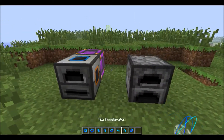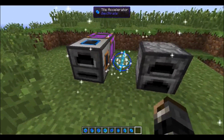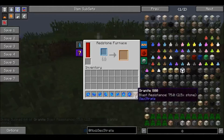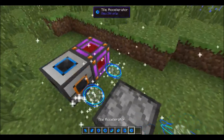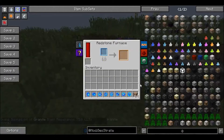Another point is that they only accelerate tile entities adjacent to them, so diagonals won't work. For example, if I throw this granite in this redstone furnace, we can see that the power doesn't replenish as quickly as it is used by the redstone furnace. However, if I put another one down here, we can see that it is full — it fills up and it melts all at the same time.